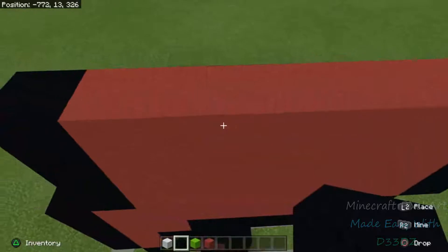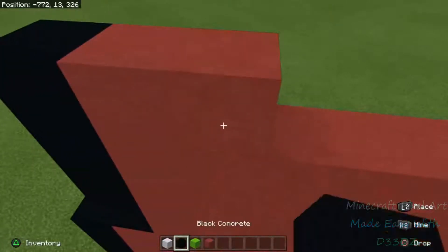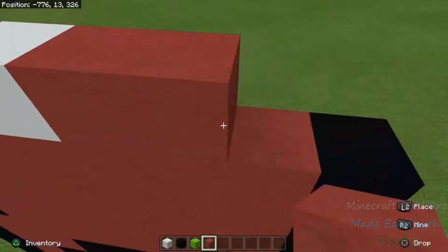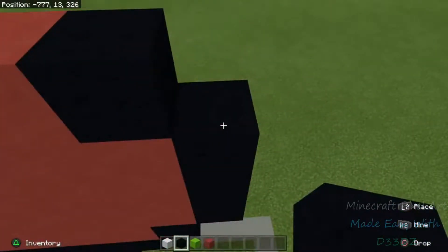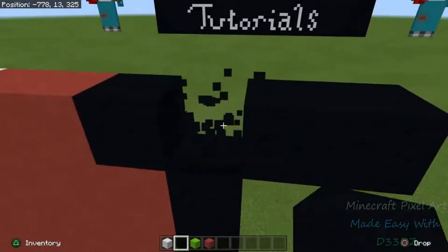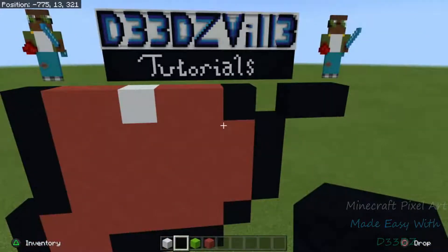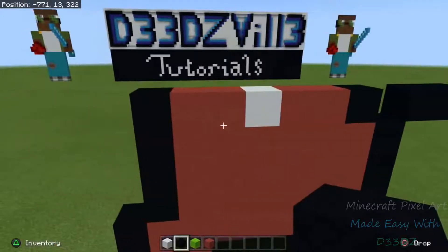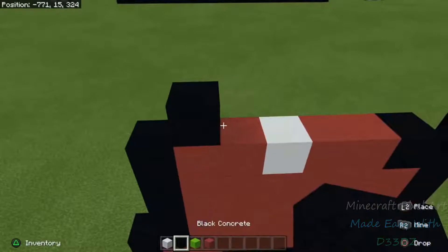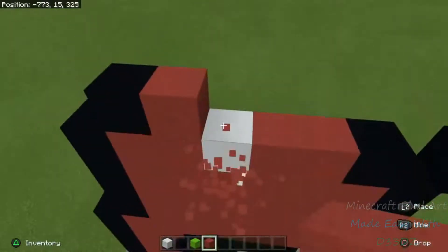Pay close attention here — if you miss this step it will totally throw off your build. Go black concrete, then two reds — one and two. We're going to introduce a new color: throw a white, then two reds — one, two — then a black. Skip a space, but put a black there as a space saver with two blacks behind it. Make sure you knock this out otherwise it is going to destroy the build.